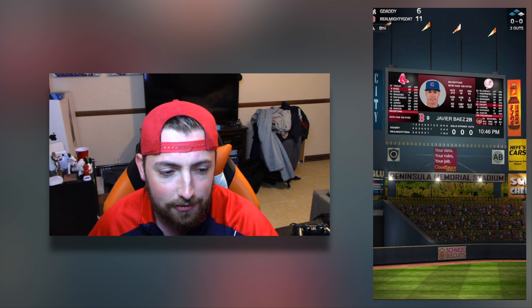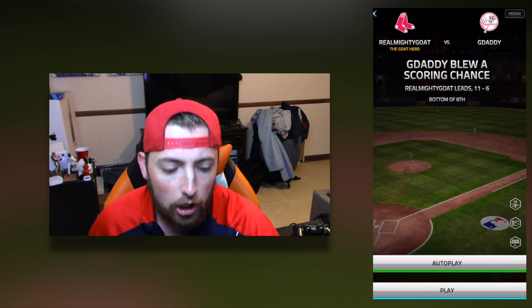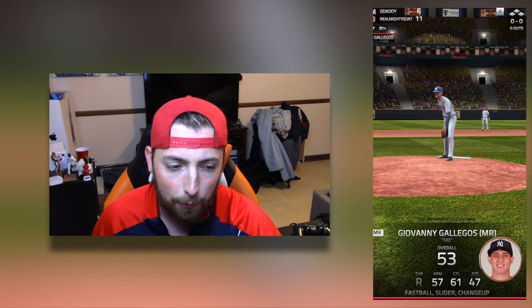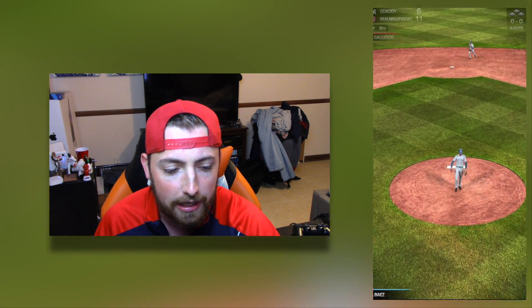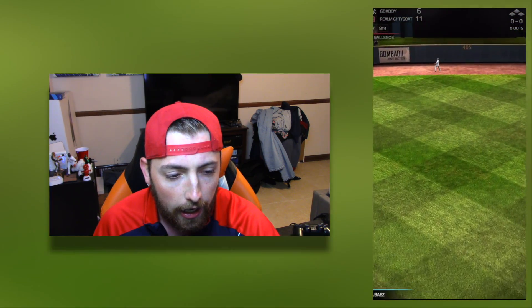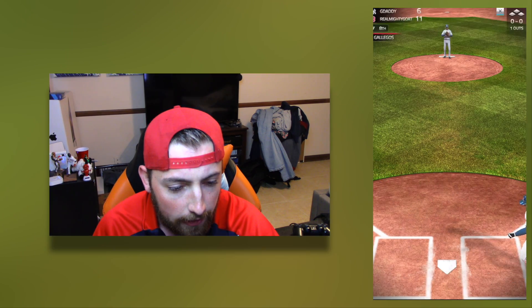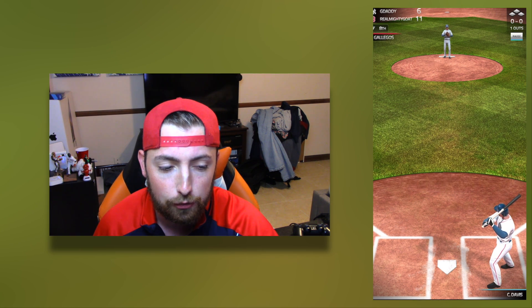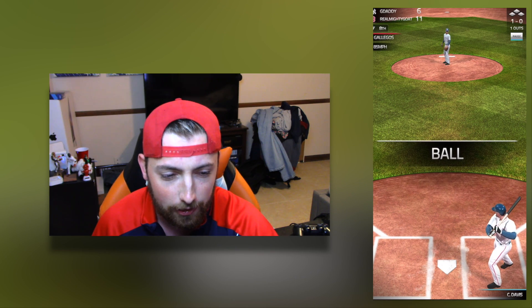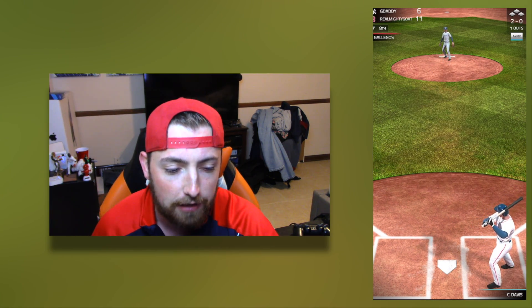You can simulate games or actually play them. I'll play the last game so you can see. You can add boosts for gold but I don't really do that because my team's already so good. I auto-play until the last inning to see if I need to come back. It's the bottom of the eighth — Real MightyGo leads 11-6, so we might as well hit since we're the home team. We have Javier Baez at 97 overall — you pretty much just tap the screen to hit. Warning track, deep fly out.